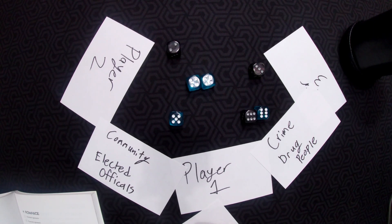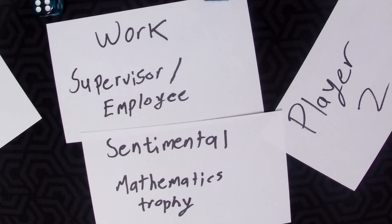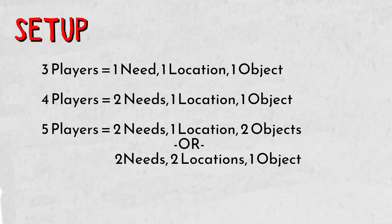Anyone at the table can choose a relationship for the characters, as long as it hasn't been fully defined with the topic category and the actual relationship. Once all relationships are done, you also pick a location important to a pair of characters, an object important to another pair, and a need that a pair of characters will share. At this point you're probably realizing this is not a game where you individually have much control over character creation — even for your own character. And that's the point. It's called Fiasco for a reason — the definition is a complete failure.